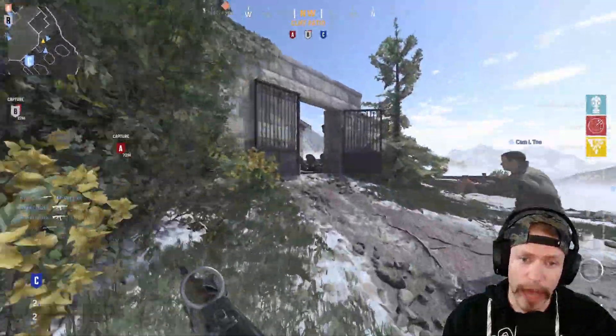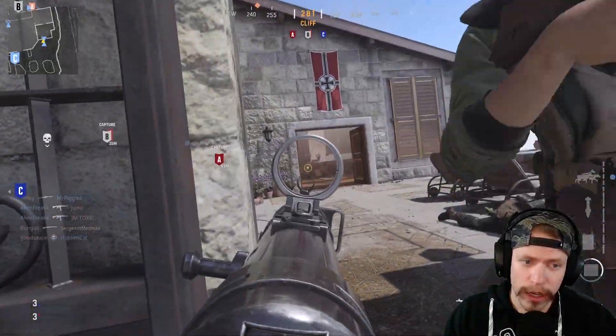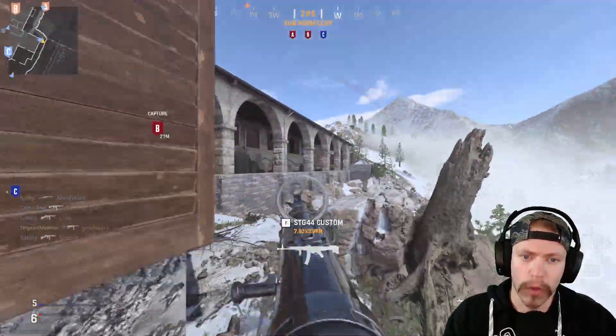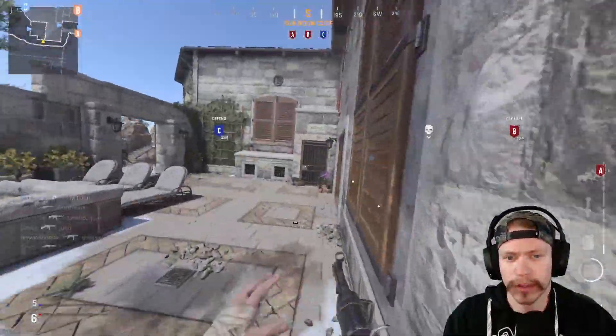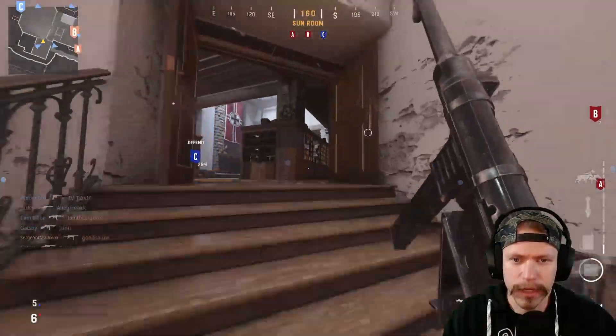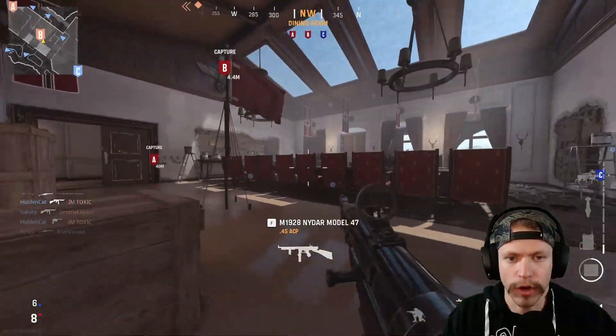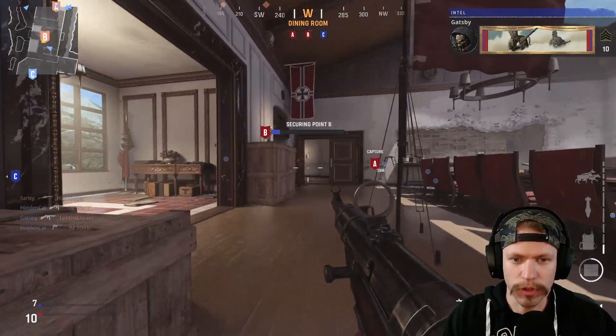That is a terrible hallway. I was playing this map earlier and I have to say it's absolutely brutal. However, it's not the only way — there's the classic three lanes on this map, so I can go inside the building, run up through here, go in through Bravo and try to capture Bravo as well.